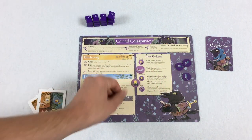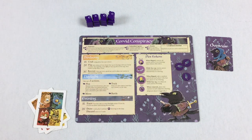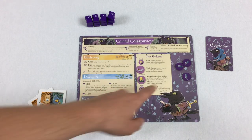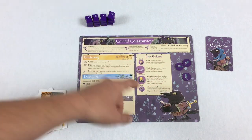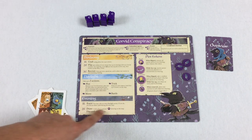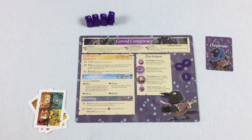Next is extortion. When you flip the extortion token, you take a random card from a player who has any pieces in that clearing. Then while it's face up, you draw an extra card during your draw phase for each extortion token that is on the board. So having that face up means you get to draw more cards later — that's cool.